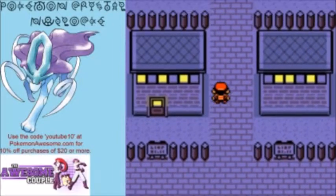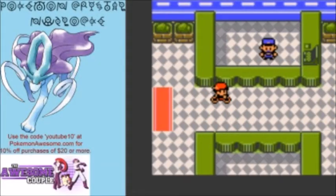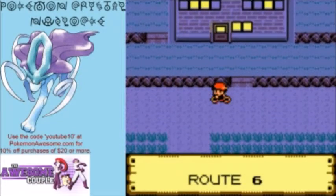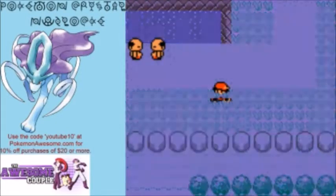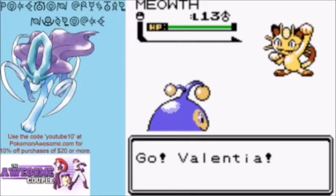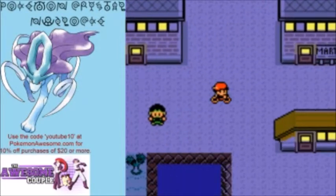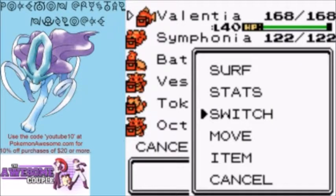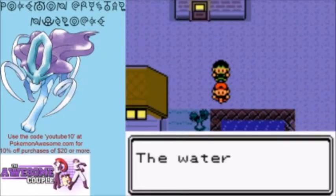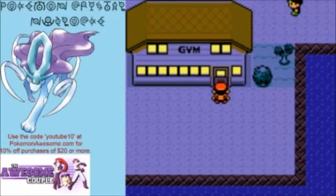What we're going to be doing today is taking on Lieutenant Surge over at Vermilion City, so let's hop on our bike and head on back. There actually are a few gym leaders available to us right now — I want to take on Surge first because he's probably the easiest, as long as you have a Ground type. Pretty much all of his Pokémon don't have moves other than Electric and Normal, so I figure this is the perfect place to level up Octopath, our new Larvitar.